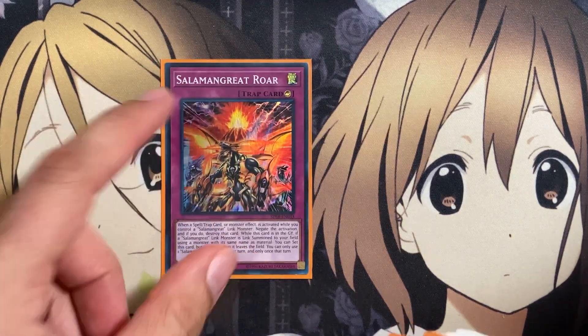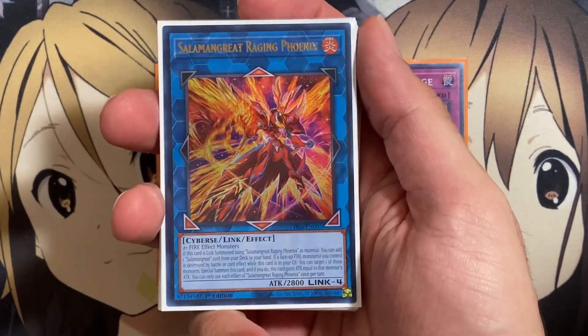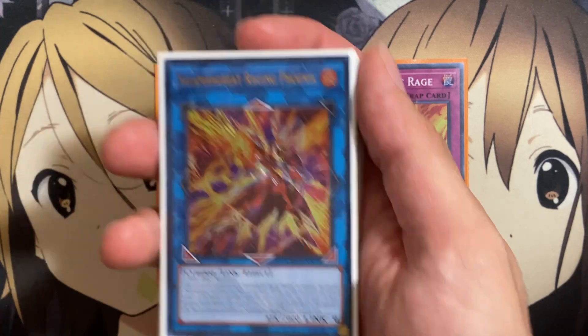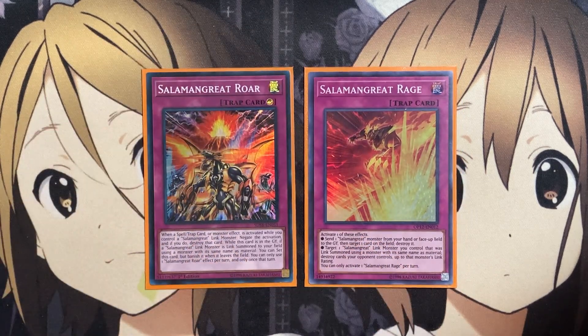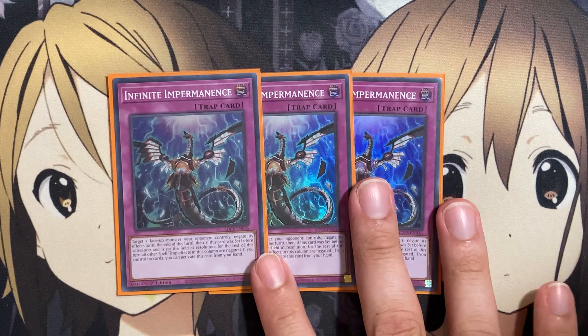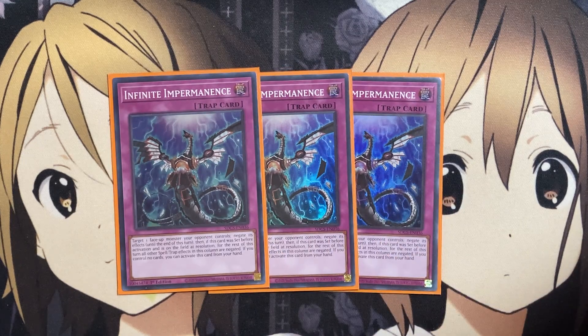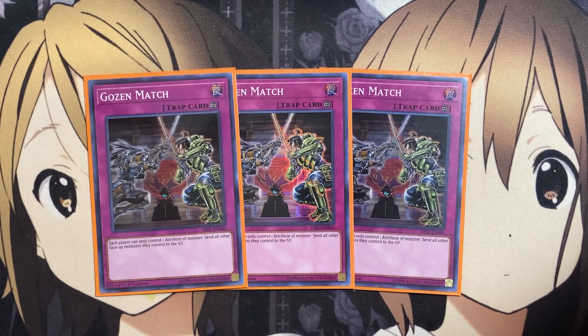Moving on to the traps: one copy of Salmongrate Roar and one copy of Salmongrate Rage. The reason I only run one Will of the Salmongrate is because when you reincarnation Link summon Salmongrate Raging Phoenix, you can add a Salmongrate card from your deck to your hand — so you can search out Salmongrate Rage, the counter trap negation Roar, or Will of the Salmongrate, all available when you reincarnation Link summon your Link 4. Three copies of Infinite Impermanence along with the other monster hand traps — you can make so many combo plays with just one card now that having a good amount of hand traps helps for whatever deck you're up against in this format. And three copies of Gozenmatch, which doesn't restrict your deck much aside from a few extra deck cards, but stops your opponent from even beginning to do plays before their turn begins.